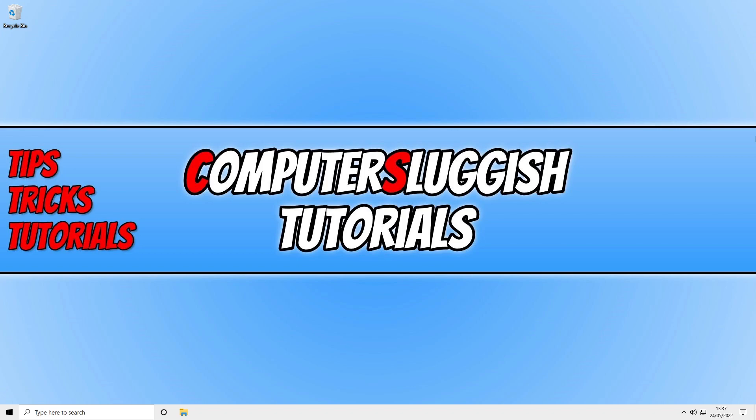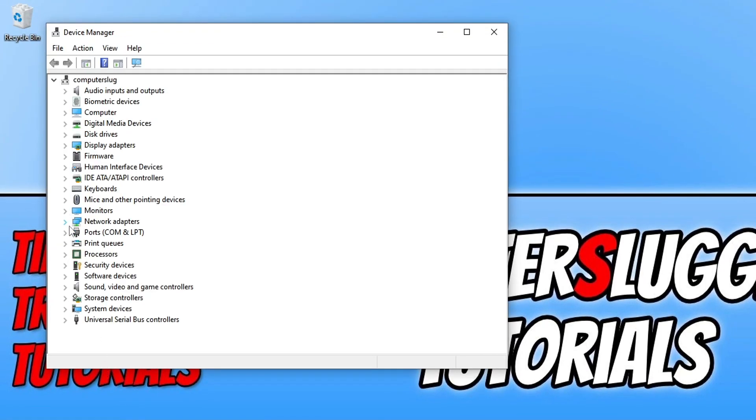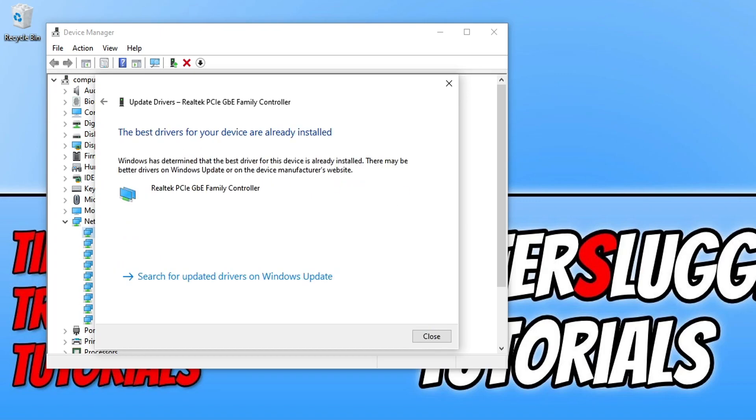The next step is to open Device Manager by right-clicking the Start menu icon and selecting 'Device Manager.' Expand 'Network Adapters,' right-click your network adapter, and select 'Update Driver.' Choose 'Search automatically for drivers' to ensure you have the latest driver installed. Windows may say you already have the best driver, but it's worth checking the manufacturer's website — for example, the Realtek website — as there may be a newer driver available there.